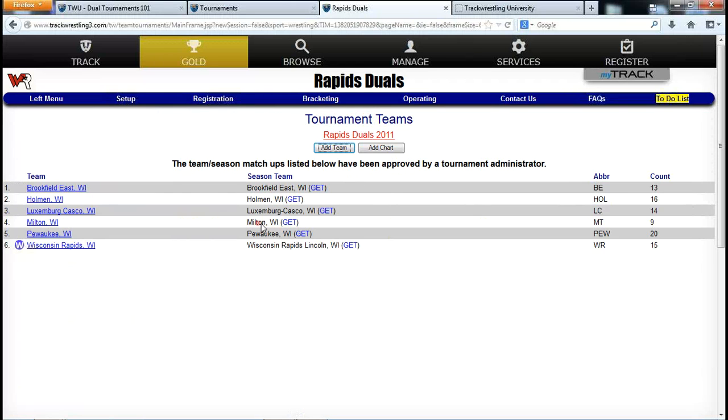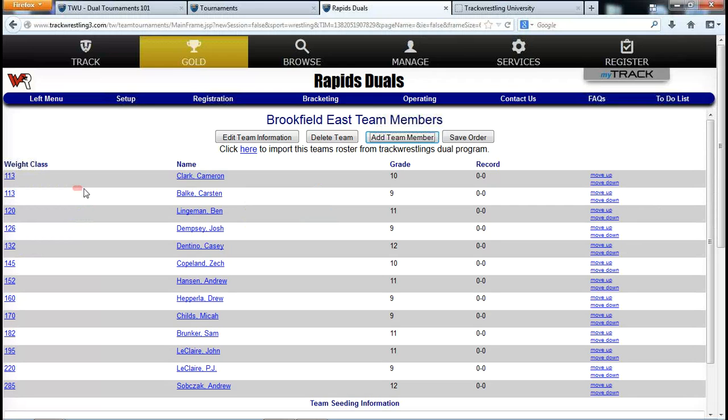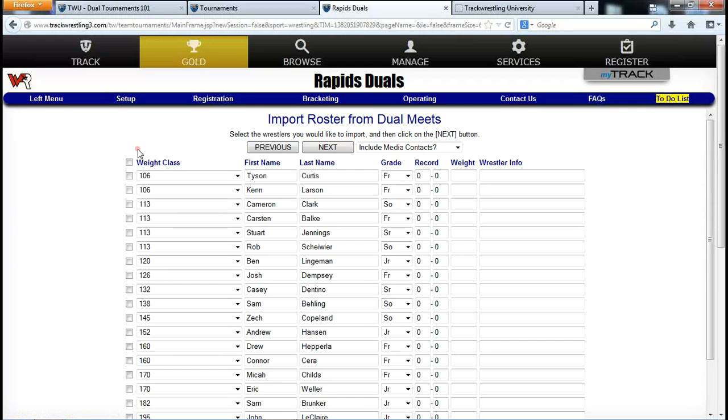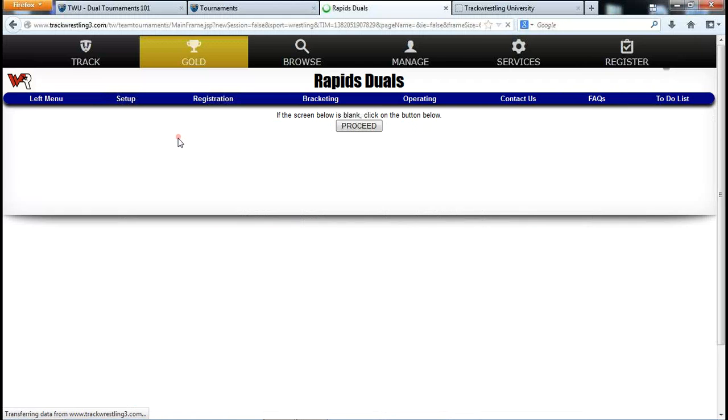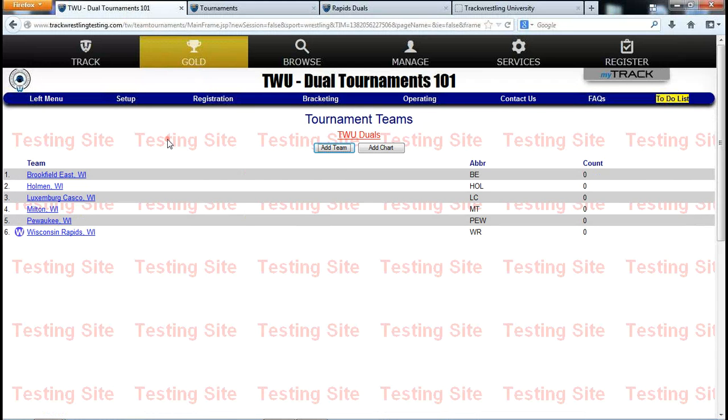You can also check the Teams page and click on any team to see the rosters they've entered. I also want to simulate what coaches see. If I click on a team like Brookfield East that's tied to a high school season, coaches would check mark wrestlers to bring in, change weights, update records, include or exclude media contacts, and then import those. That's what your coaches or statisticians will see.